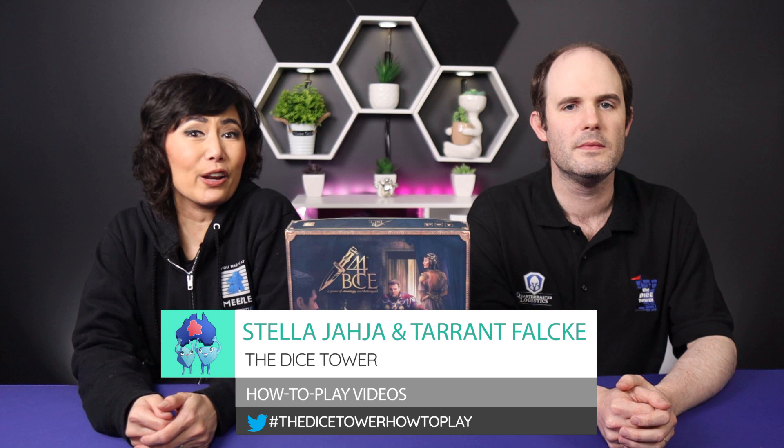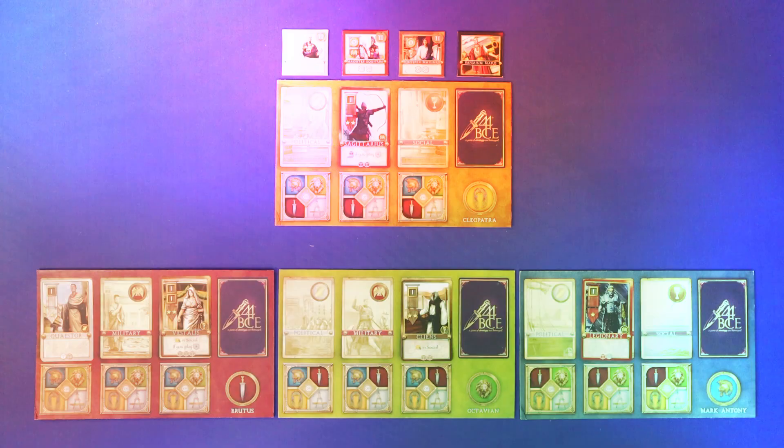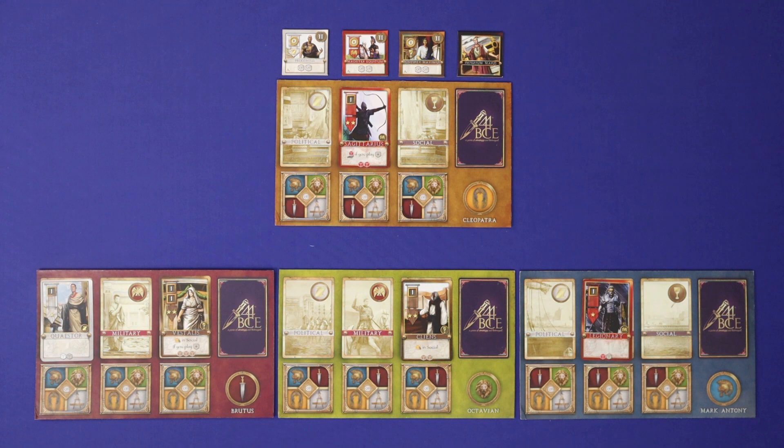Hi everyone, it's Tarrant and Stella here from Meeple University on the Dice Tower. Thanks for joining us. Today we'll be teaching you how to play 44 BCE, a game designed by Christian Forrest, Holt Grey, and Kelly Forrest, and published by Grey Forest Games. We are using a prototype copy here of the game, so the rules and components may not be final. Let's get to it.